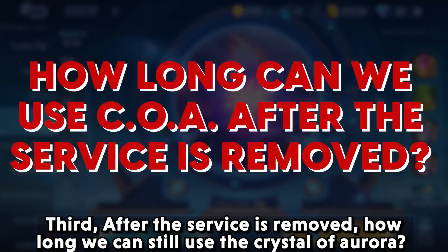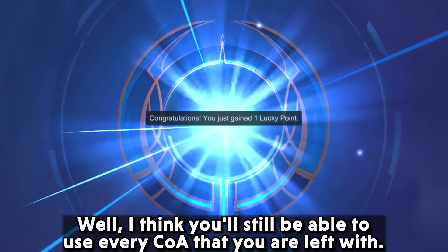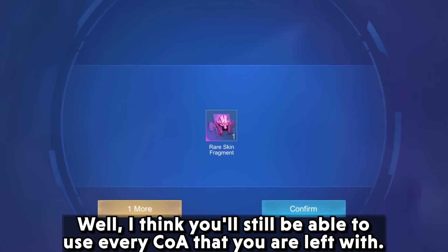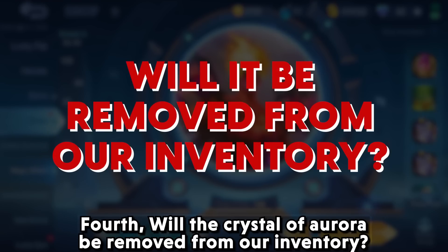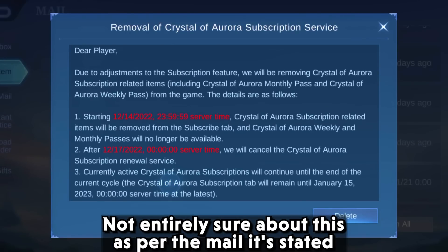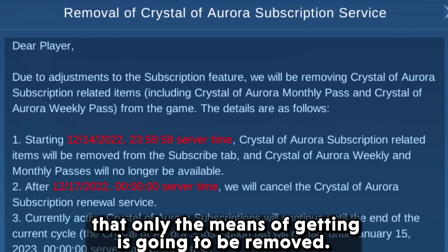Third question: after the service is removed, how long can we still use the Crystal of Aurora? I think you will still be able to use every COA you are left with, as only the means to get them are being removed, as per the mail. Fourth question: will the Crystal of Aurora be removed from our inventory? Not entirely sure about this — as per the mail, it stated that only the means of getting it is going to be removed.